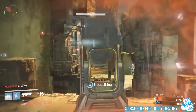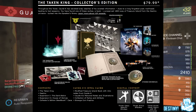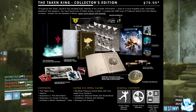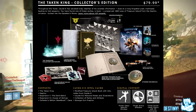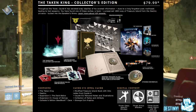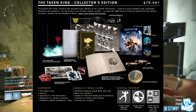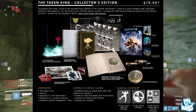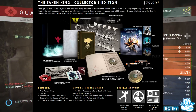Now we're going to move on to the Collector's Edition. The Taken King Collector's Edition will cost you $79.99 — we may as well call that $80. This version is only available on disc. You get Destiny, the Dark Below, the House of Wolves, and the Taken King. You also get a Collector's Edition Steelbook Case, some epic items, a modified Treasure Island book with an intro letter from Cayde-6, Cayde-6 personal notes and illustrations, a collection of relics and artifacts, and a strange coin replica.